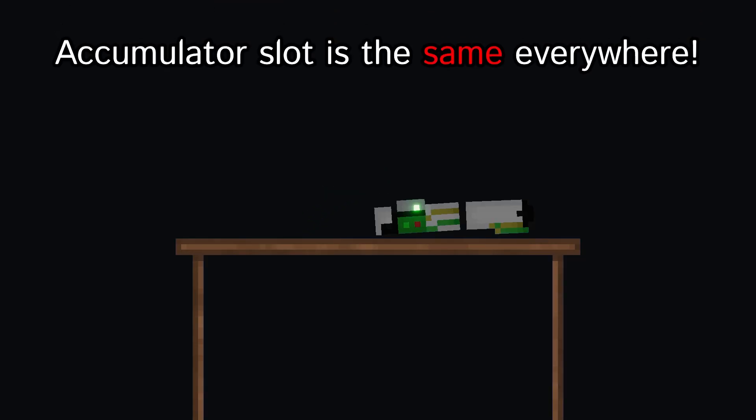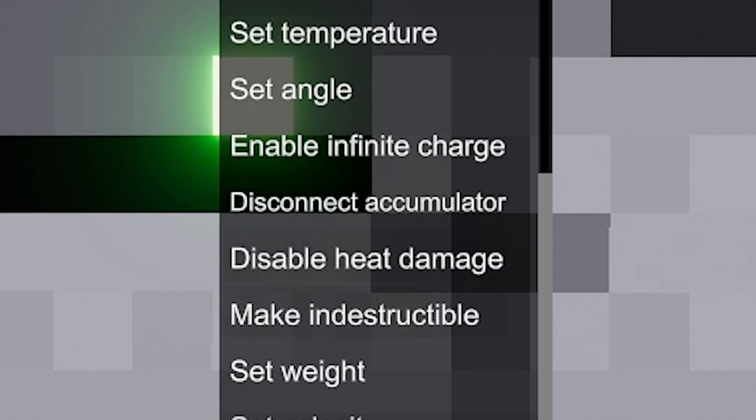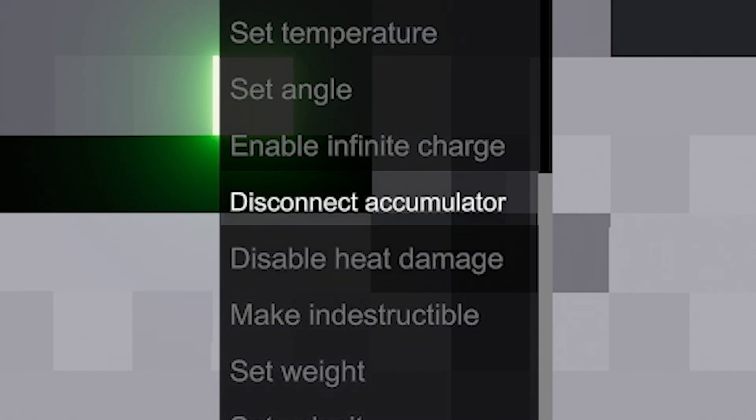For the prosthesis to work, any battery must be inserted into a specific slot. The accumulator can be disconnected using the 'disconnect accumulator' option in the context menu.